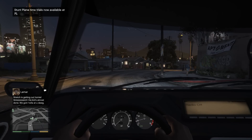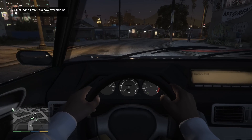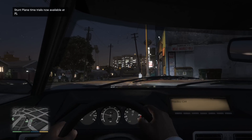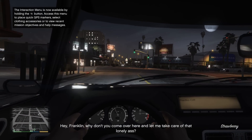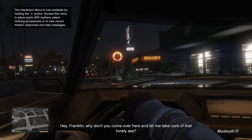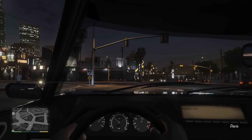So if you press the old select button — now I don't know what they call it, but the little two squares — you go into first person mode. So here it is, and to be honest I don't really like it, but what I'm going to be doing is just giving you a little video demonstration of a mission done with this first person mode.